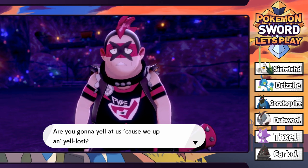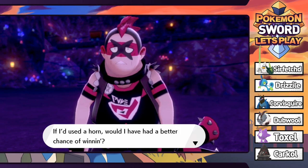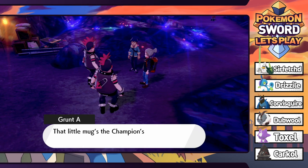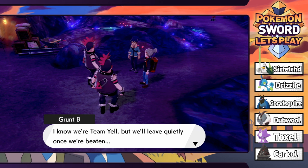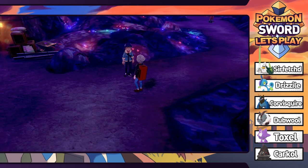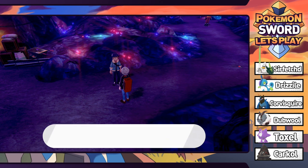The grunts have been defeated. They ask if they should yell at each other for losing. One asks if a Horn would have helped. They say the champion's little brother was here - little mugs. They'll leave quietly once beaten. Hop says nice one Hayden - that's my rival for you. Now where could Kabu have gone off to? Maybe he's further in - so we are looking for the Fire-type Gym Leader.